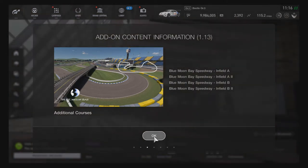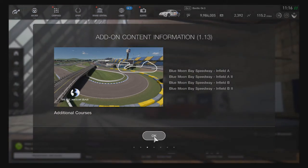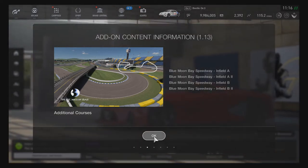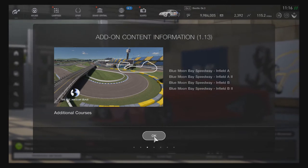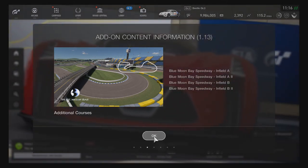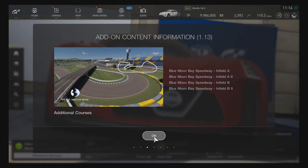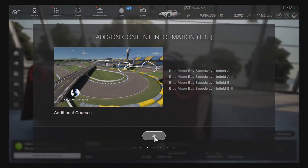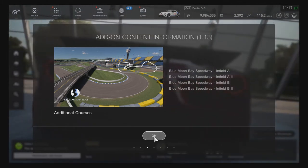Additional courses have also been added. Blue Moon Bay Speedway has Infield A, which is one of two new layouts. Infield A2 is the reversed version of Infield A. And then Infield B and Infield B2 — so two different layouts and their reversed versions as well.